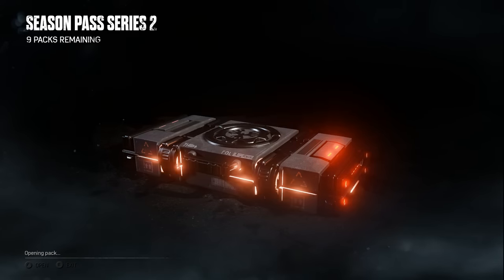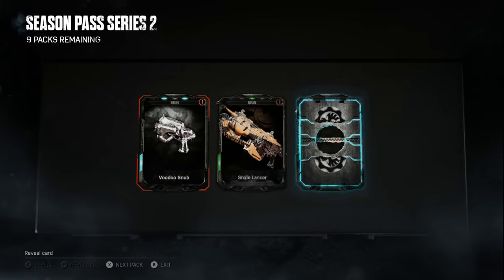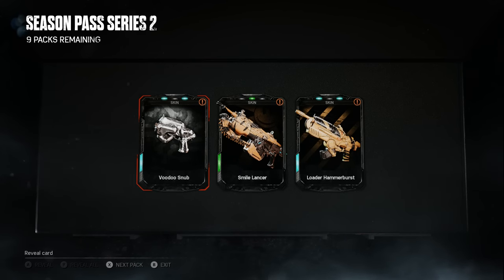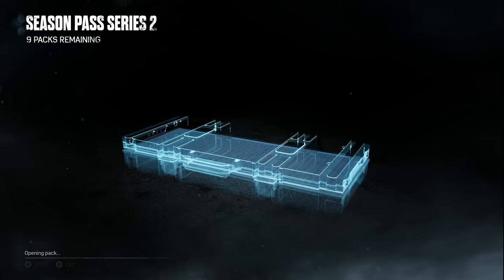Hitting Y right away — two rares and a common. We got the Voodoo Snub, the Smile Lancer, and the Loader Hammer Burst. Haven't seen that one yet — kind of looks like a matching set with the Smile skin. Probably into the scrap heap in my opinion. Not too fond of that pack.